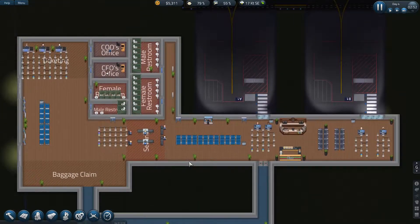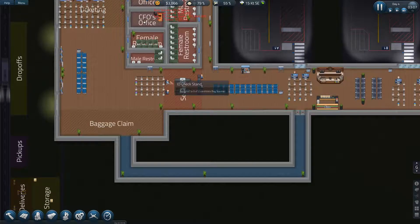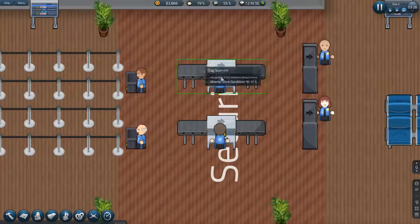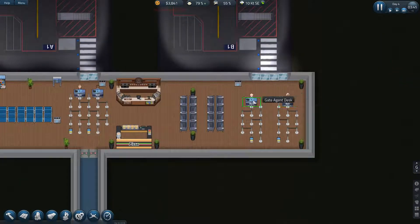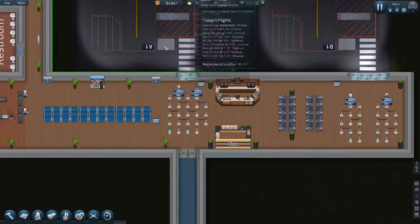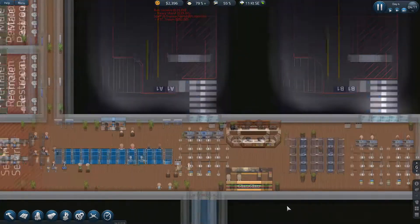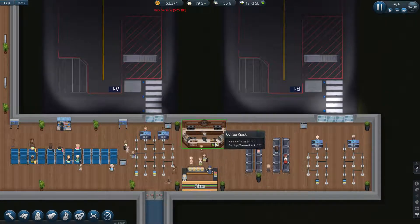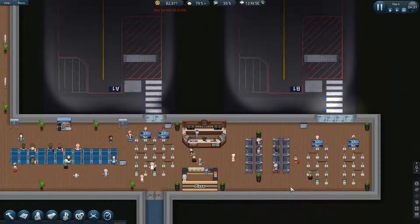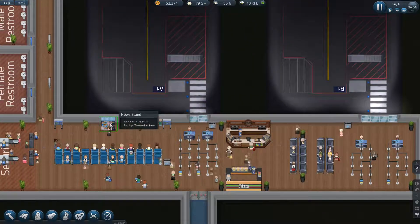Everything is set up and ready to go, I hope. We have 3 ticketing desks, we have 2 security check processes, we have 2 gate agent desks at each gate, and here we see our passengers are just starting to arrive for the early morning flight. Our kiosk staff have also arrived at 4 o'clock in the morning, so these will start making a little bit of money for us in the early hours.